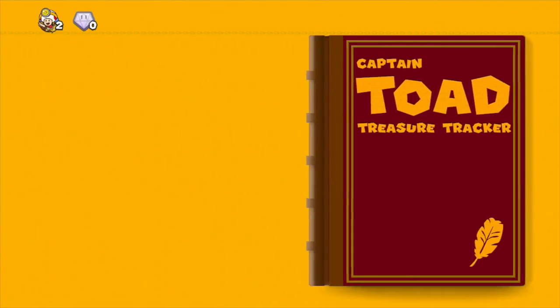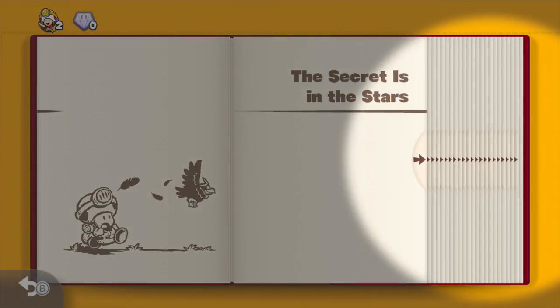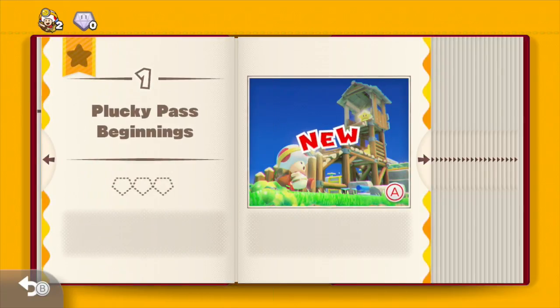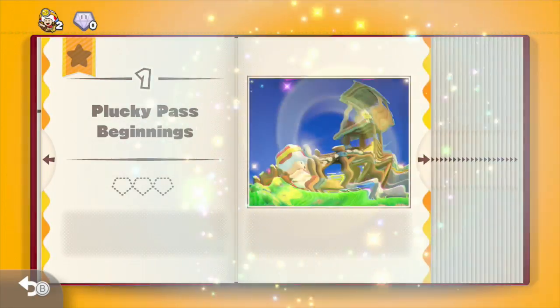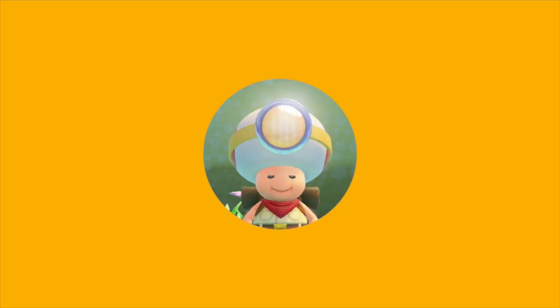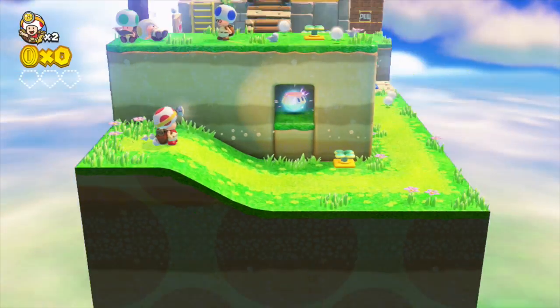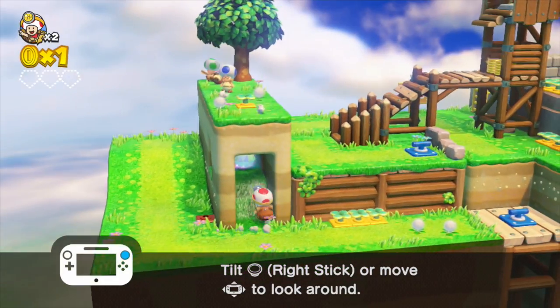So we got 3D World-like menu stuff up there — lives and gems. Secrets are in the star. Oh, is this the first level? Yeah! It's in a book. So we got the first level: Plucky Past Beginnings. Are you ready for adventure? Is your body ready? Oh, you got all the Toads — what the hell! Help me get these stars, you lazy sh--s. Just let them sleep, they've been through enough.